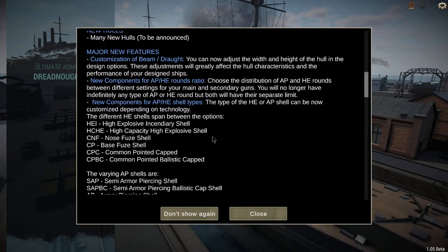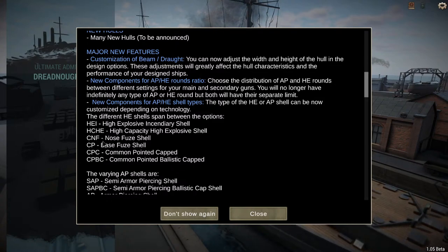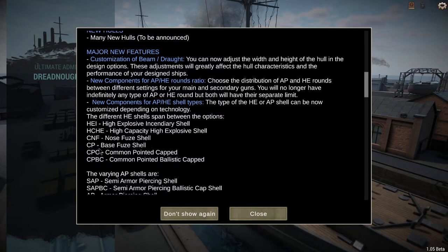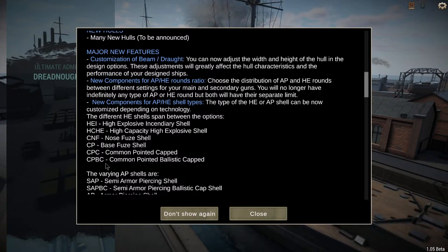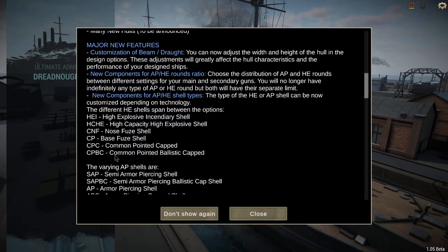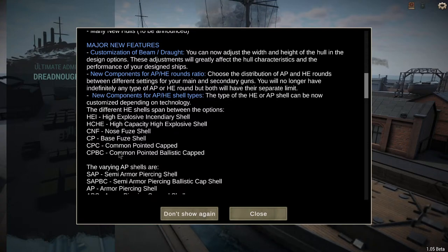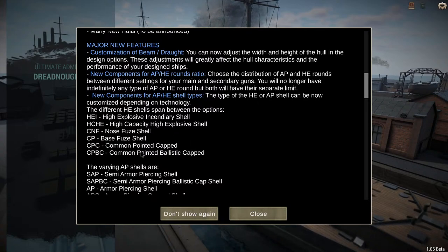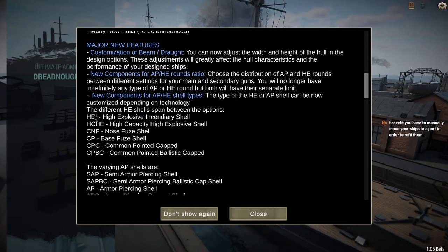New components for AP and HE shell types: HE shells can now be HEI (high explosive incendiary), high capacity, CNF nose fuse, or CP base fuse. AP shells include CPC (common pointed capped) and CPBC (common pointed ballistic capped). The common pointed capped rounds were German — they were lighter but did better when hitting water, achieving more penetration below the waterline. The high capacity HE is definitely United States.